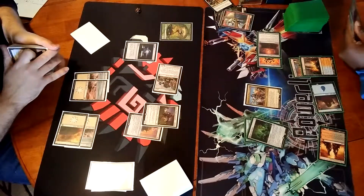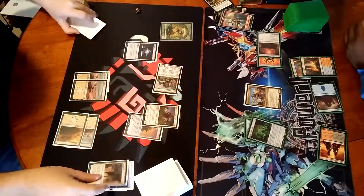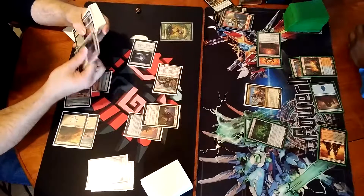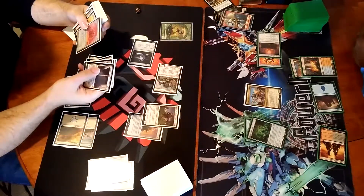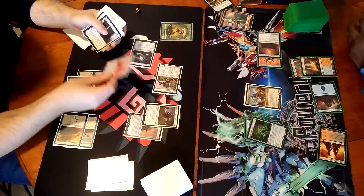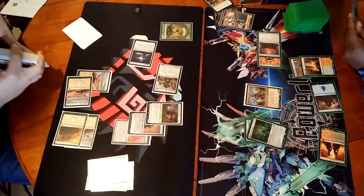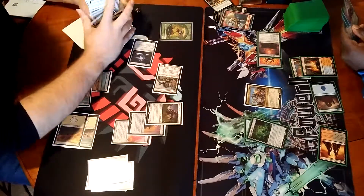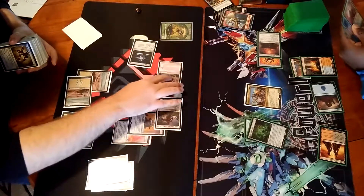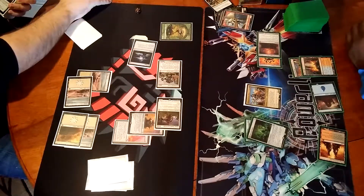And it's going to attach to zone here. We're going to Open the Armory. I have a Colorless Floating. We'll use that Colorless to cast Golem Skin Gauntlets, which will attach from Balan. And we will go in for seven. Take it. All right, you take seven, double strike, 14.